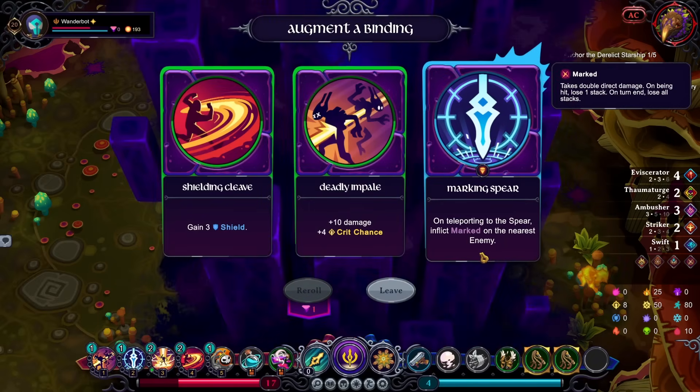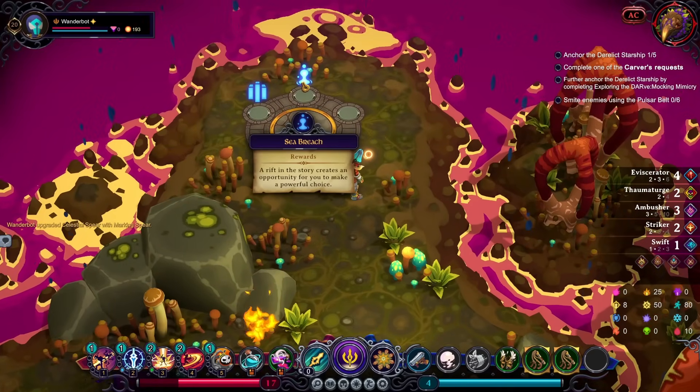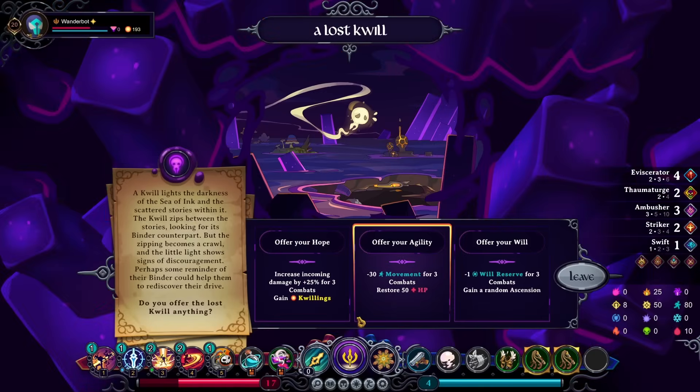Pawn teleporting to the Spear — inflict Mark. Sure, I'll grab that. Sea Breach. Binding Empowerment. We gotta go for the Sea Breach. I don't have enough resources to buy another Augment. Minus Will Reserve for three combats, gain a Random Ascension. Minus Will Reserve is terrifying. But the Random Ascension...